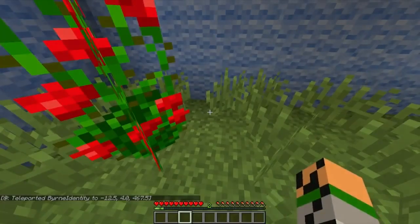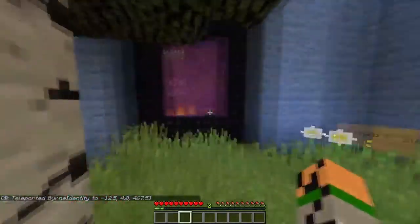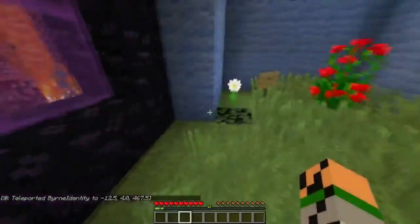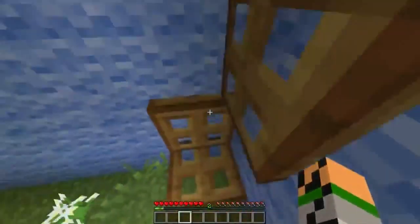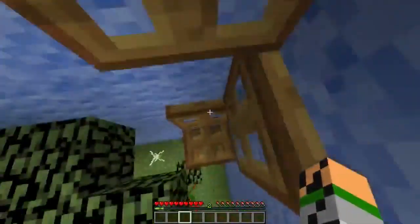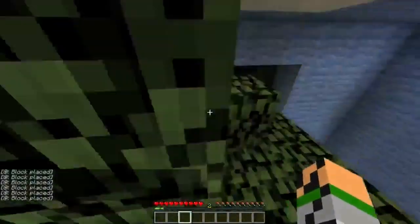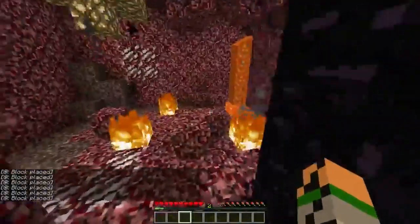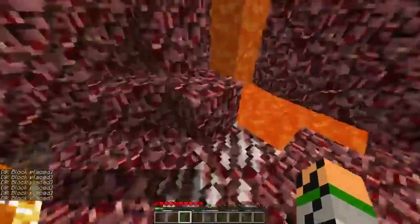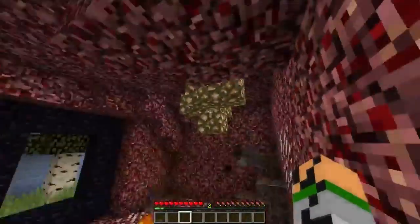Now we're on stage three: Multidimensional. A block was placed — cool. All right, now we're gonna find a button somewhere in here. Gotta find the button. Oh, well, there we go!